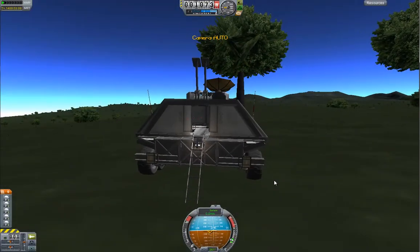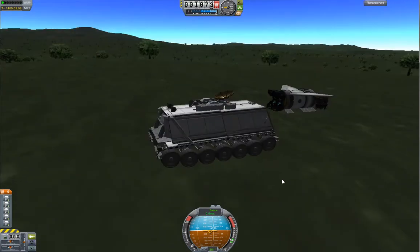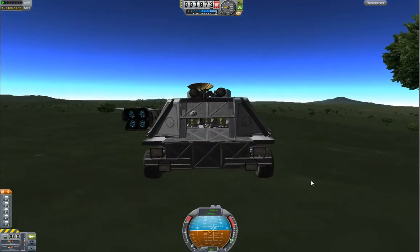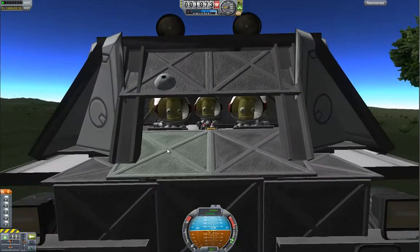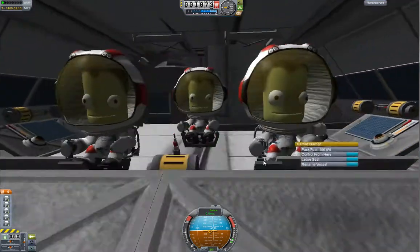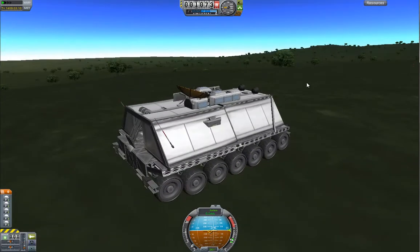All right, everybody's on board. We're ready to go. I'm going to leave the VTOL craft right there — I'll just recover it later, no problem. Crew is ready. Jebediah captain is ready. Pilot, navigation, science, communication, and engineering — we're ready to go. Let's get this road trip started.